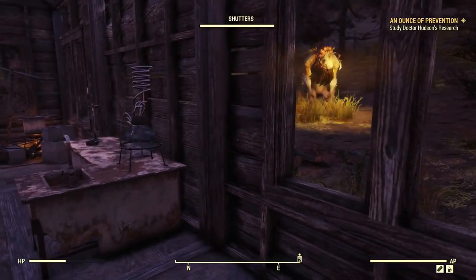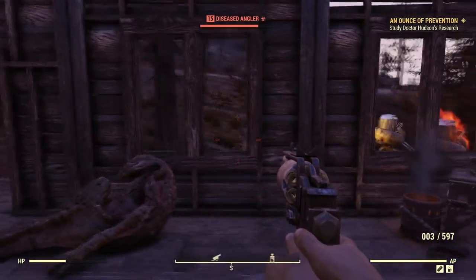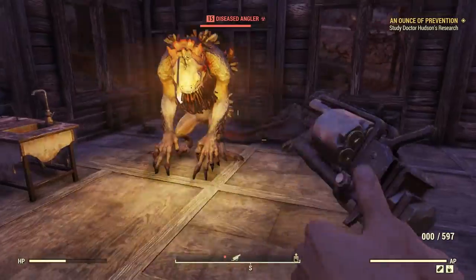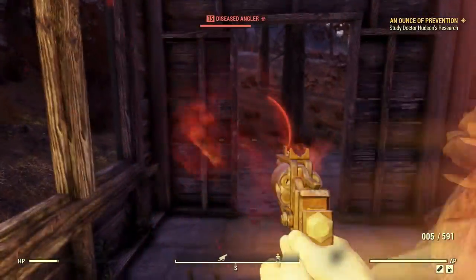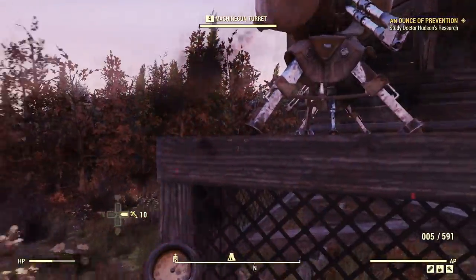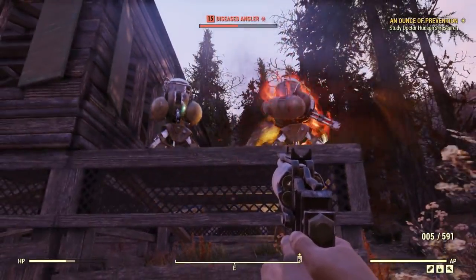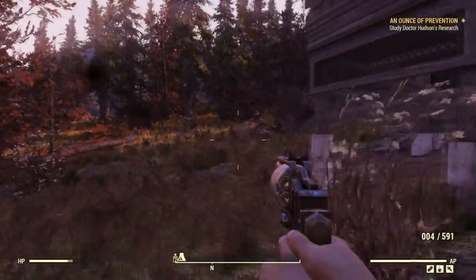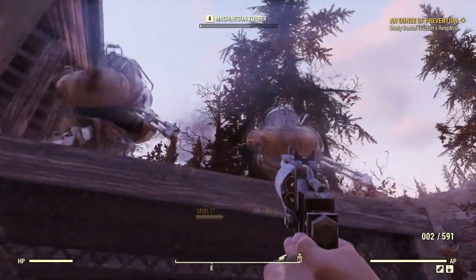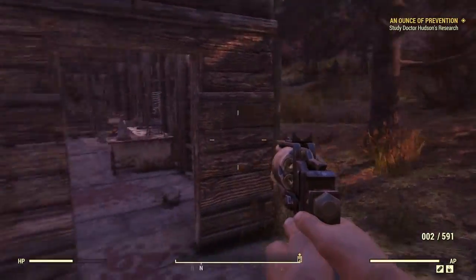Oh my gosh, here comes an angler — a diseased angler! I'm doing no damage to this guy at all. Oh, he got me in the fire! I didn't think he hit me. Get out of my way so I can get out of here. Heal! I'll try to pull him back out here to get to my working turrets. He takes out those turrets quick. Well, this isn't why I came here. That was a neat move he did. That was pretty crazy. Dangerous morning here.